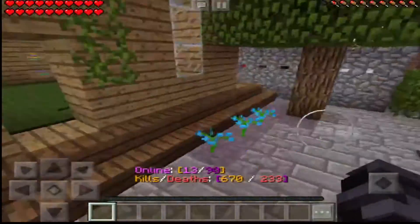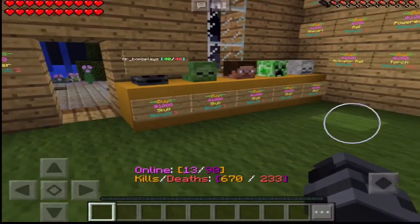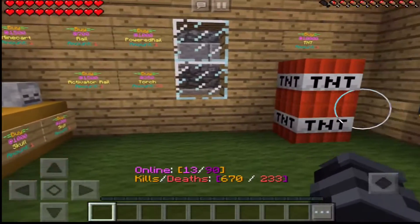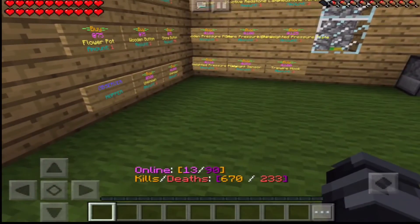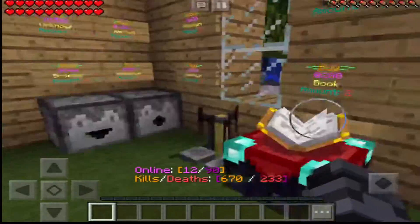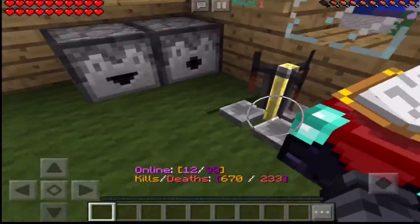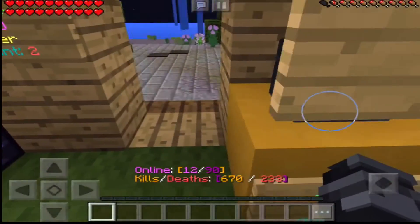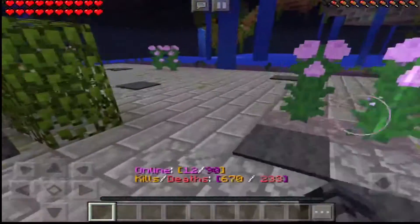This is the building supplies section. This is basically all the classic stuff, so you find things like flower pots. The cool thing is they have brewing stands here, which Orbit Factions regular doesn't have, and vanilla doesn't either.